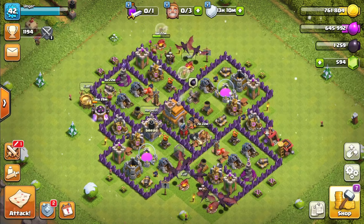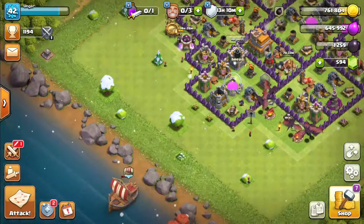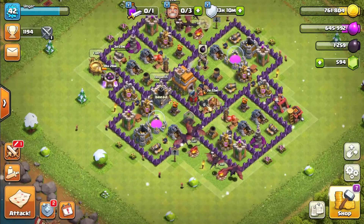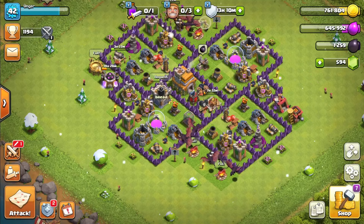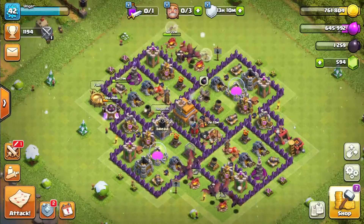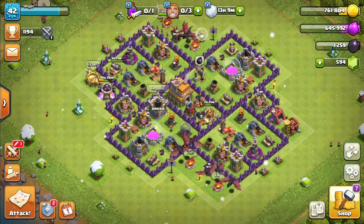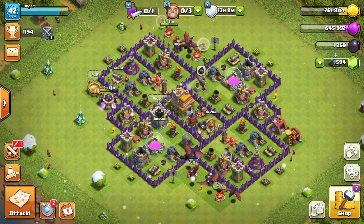Getting right into it, on the outskirts of both of my bases — my builder base sort of follows a similar strategy — all of the buildings that don't cause you any harm when they're destroyed, like they don't steal gold or elixir, dark elixir, and they don't hinder your defenses, literally nothing happens when you destroy the buildings outside of the walls. So I've kind of used them as meat shields, so that the enemy takes a little longer to get to my important sections.